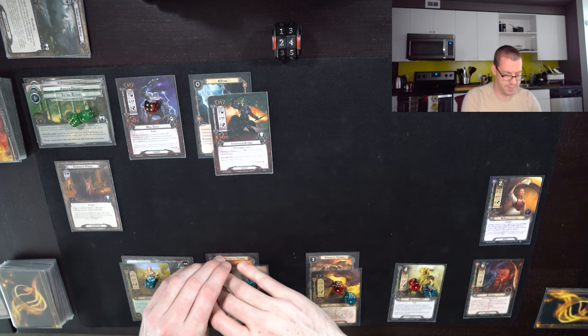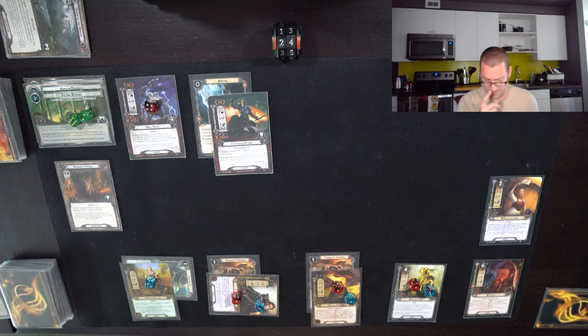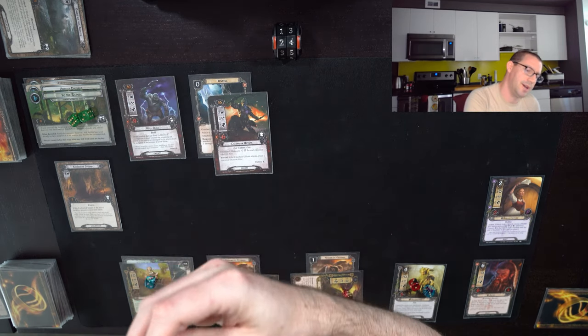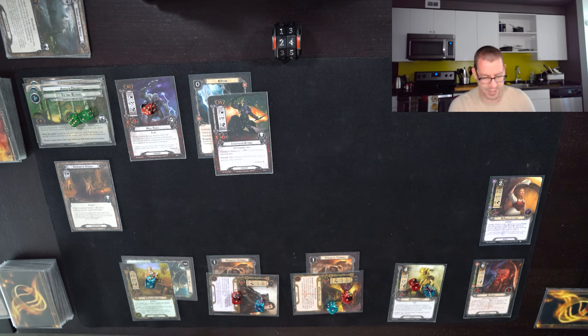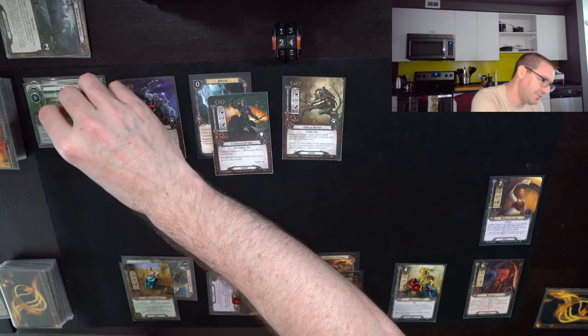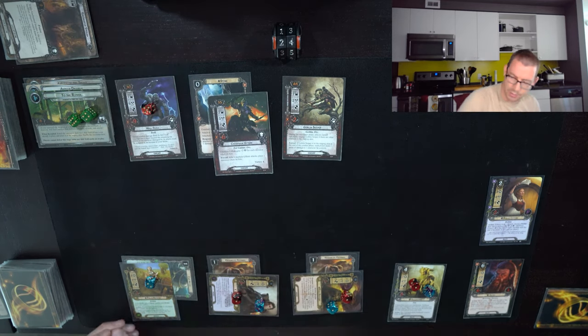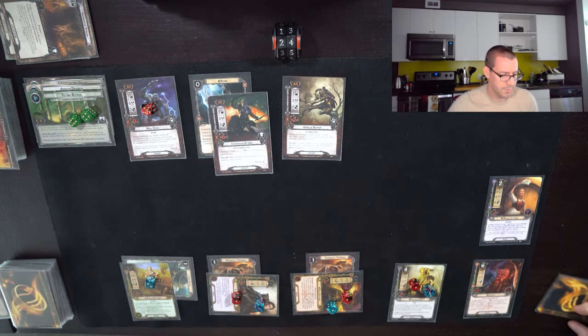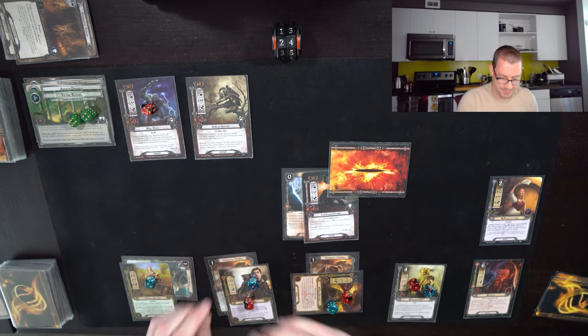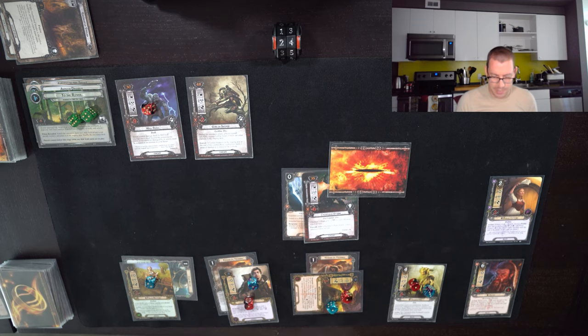Questing — actually I can just use Sam. Nine willpower from these two up against three — that's fine. Nine on three gives four progress: two on the stream, two on the main quest. We're going to take a little damage here, but it's okay. I will optionally engage Chieftain Uftak, which is going to ready Sam. Do I defend with Treebeard or do I feint? I think we feint — Chieftain Uftak is just annoying when he attacks, so feint.